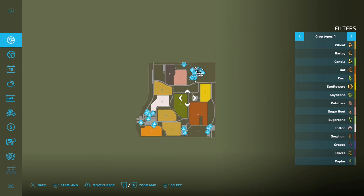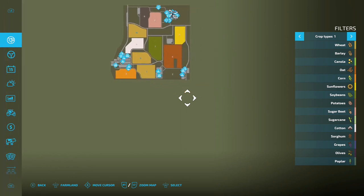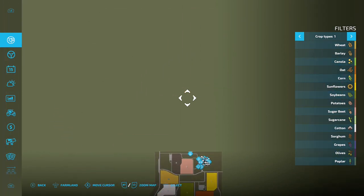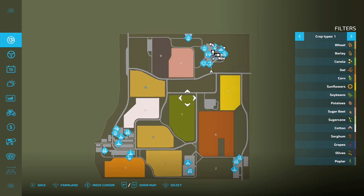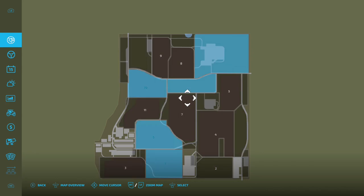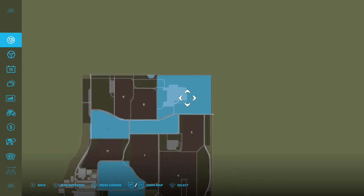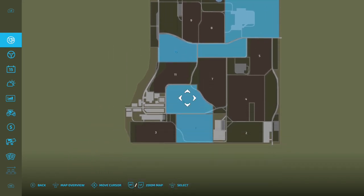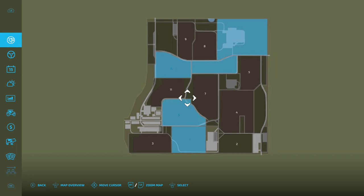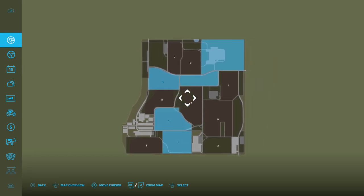If you zoom all the way out you've got all this extra space around the edges. I'd imagine in some future projects that may get expanded but for now this is what we've got. If you come on new farm you're going to own all these areas — the main farm area with a bit of grass pasture, field 10, field 6 and field 1.